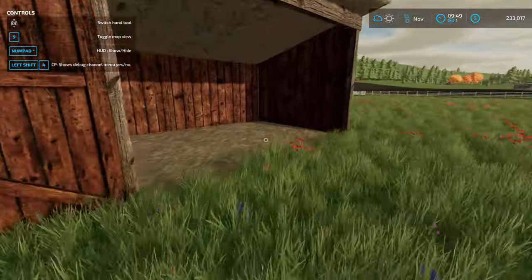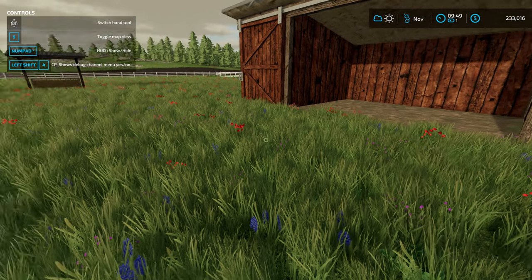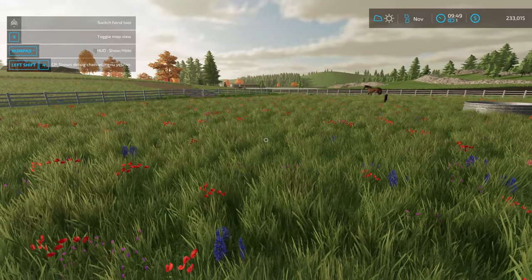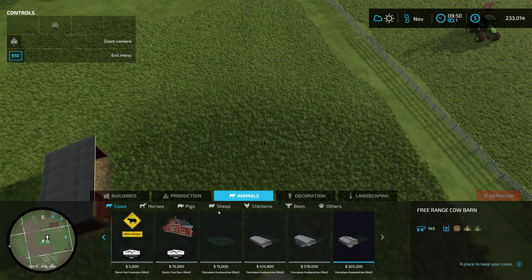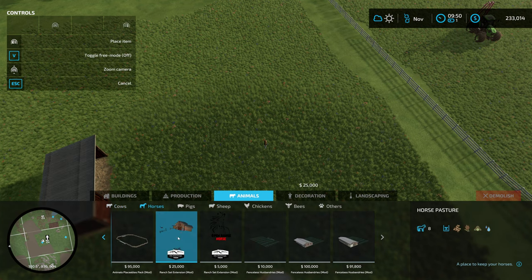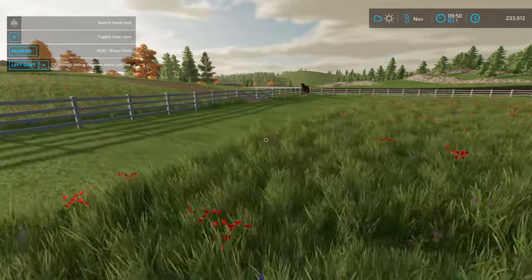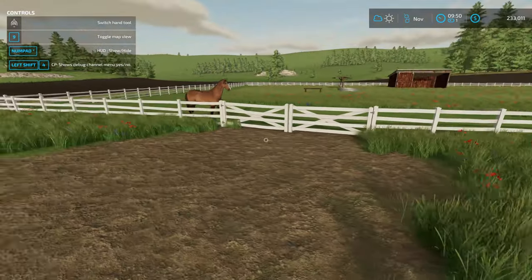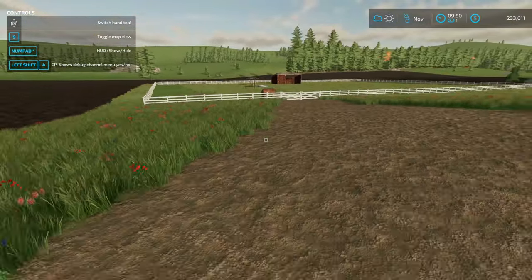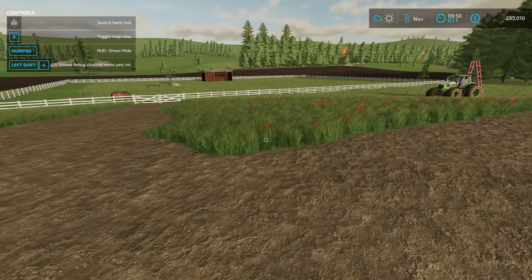We'll get some water and some trees later on as well. Interestingly, they don't need straw. The other horse stable from Elk Mountain Modding used to take straw and the horses would give manure — I wonder if this horse gives manure. I'd have to put a manure pit over here for the horse.